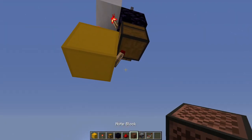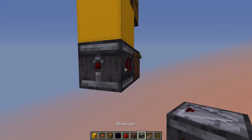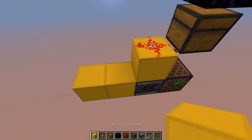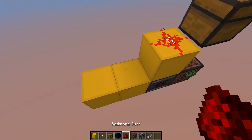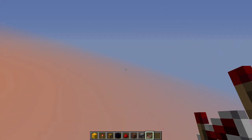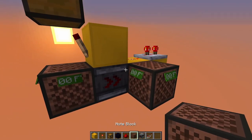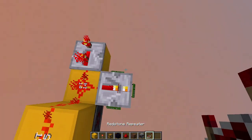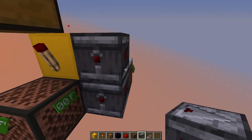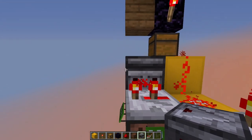Below the redstone torch, you now want to place a note block, with an observer coming out of it going towards the back of the machine, into two blocks like this. Now place redstone dust on top of this one, and then a three tick repeater going towards the back. Place a note block to the right of that block, with a two tick repeater on top of it. And then just place two observers coming out of the note block and the repeater, going towards the front of the machine.